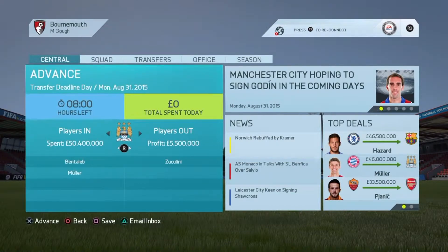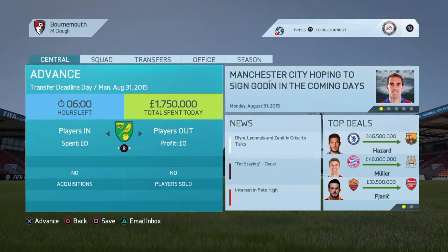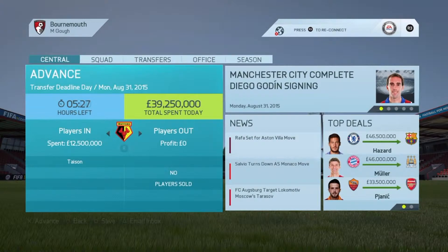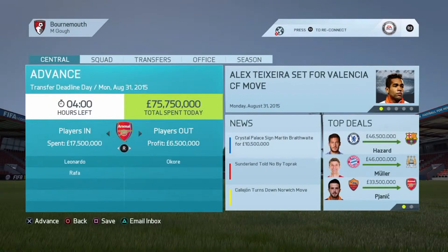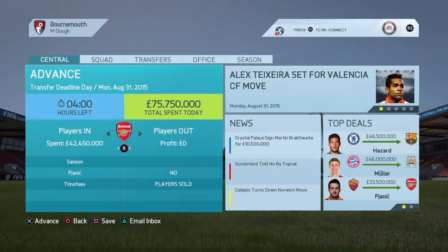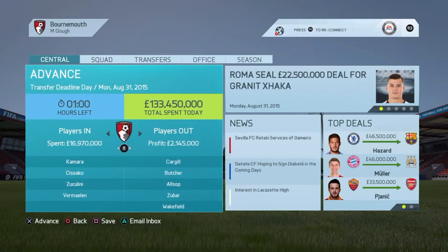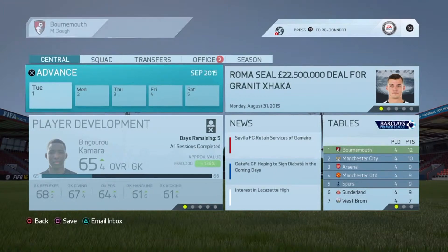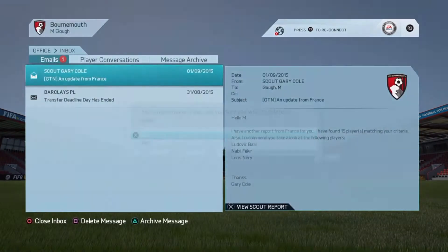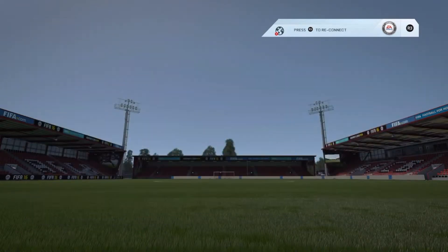Man City have also bought Bentaleb — that's an interesting one. Nothing's really happening in this transfer window. Arsenal have spent a lot though. They've bought Pjanic, and also Sanson and Timotheve, accounting to 42 million. Transfer window has ended and that deadline day was pretty shocking. Nothing really happened for Bournemouth's side of things.